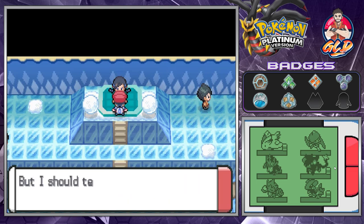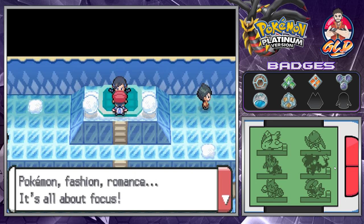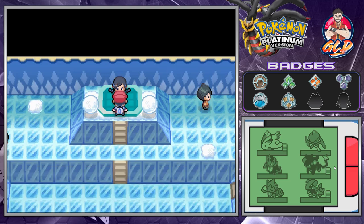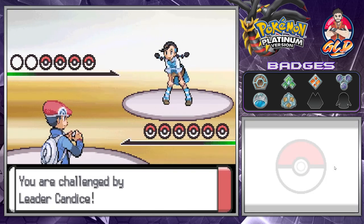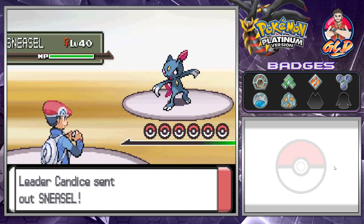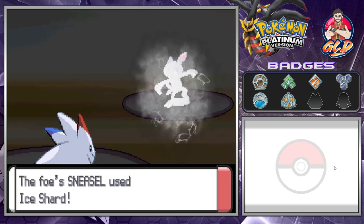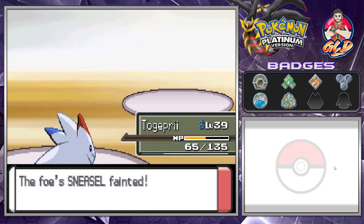Candice says: I was waiting for someone tough. I should tell you — I'm tough because I know how to focus. Pokémon, fashion, romance — it's all about focus. I'll show you just what I mean. Get ready to lose! Alright, here it is — gym battle number seven, episode 23. Seven gym battles in 23 episodes — unprecedented. Let's take on Sneasel, which is very fast and weak against fire and fighting — and we have defeated it easily.